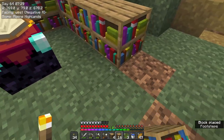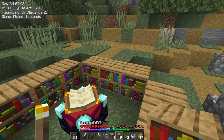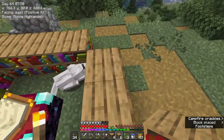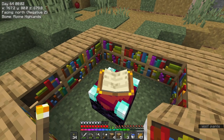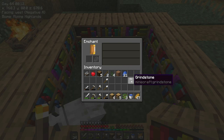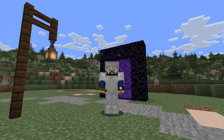I'm going to put the enchanting table here to begin with. I have a load of bookshelves and we're going to put them around like this. I think that is maximum. Right, so level 30 it is — unbreaking 3, but I don't have the level requirements for it. So we have this here ready to go. Now we can get some enchanting stuff done. I've got a grindstone for any enchantments we don't want, but now I need levels.